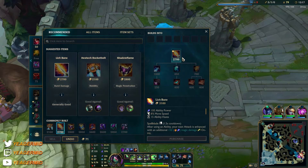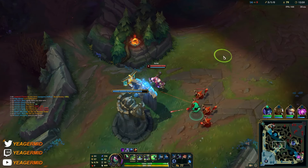Now we're going for the Lich Bane. It has great synergy with her empowered auto-attacks.